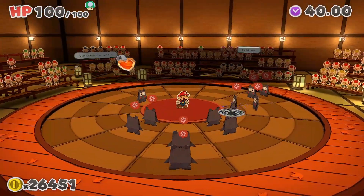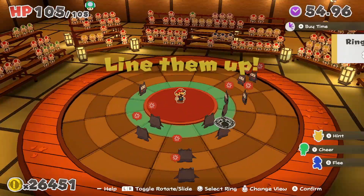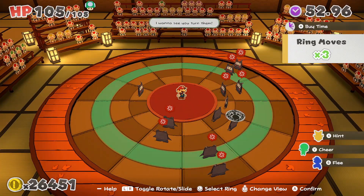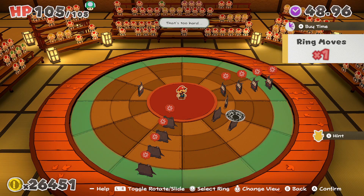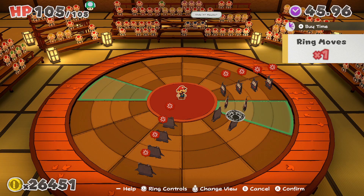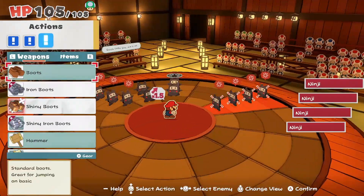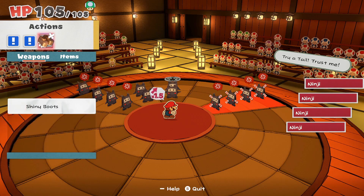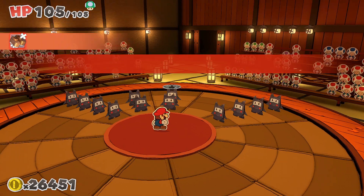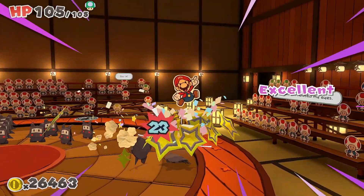This looks important. Oh, a water valet enemy. The thing about these guys is you don't want to use your hammer on them, because hammer doesn't work — at least I don't think it does. Watch, we'll try it, because I'm pretty sure hammer just makes them do a decoy. So we're gonna use our shiny boots, because we can't kill them in one hit. That's been a pain this entire run-through of this dungeon.